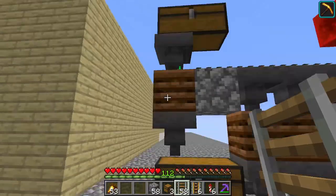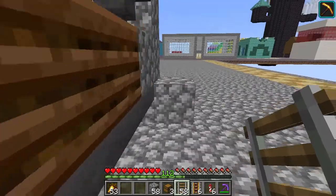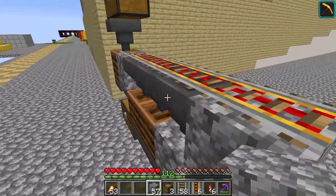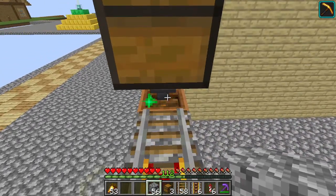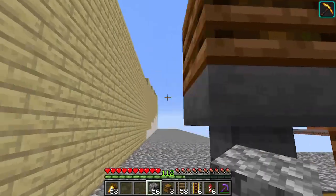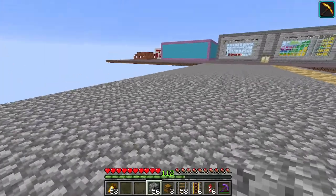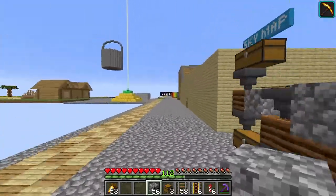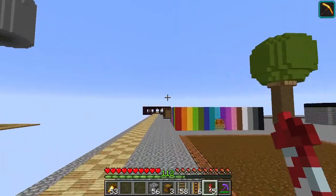I only need this to run out. I can explain how this works right now, actually. A cool thing is you can hook up a hopper to a composter, which will make it fill up with bone meal until it all goes down to here where it collects, and then bam — you have lots of bone meal. I actually have a plan.